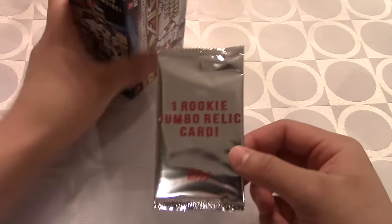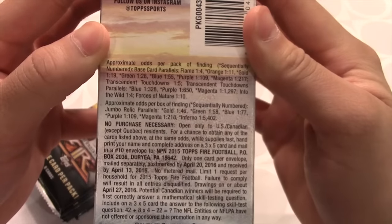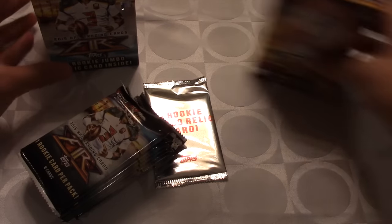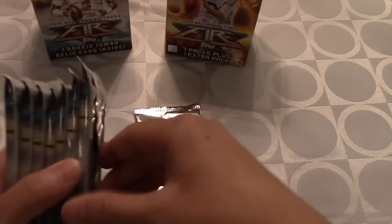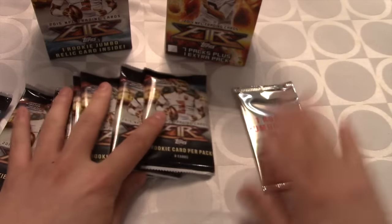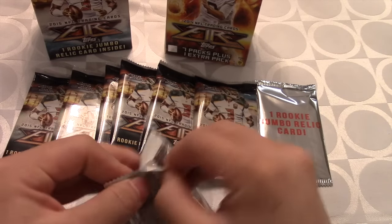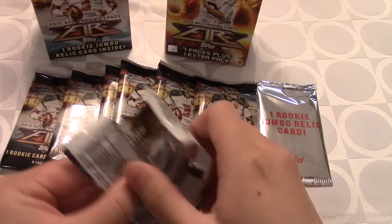This one's gonna be our jumbo rookie relic — this one does feel pretty thin but hopefully we get some great pulls, maybe some signatures. If you guys want to see the pack odds, let me just go ahead and close the box — you guys can take a quick look at the pack odds right here, pause if you want. We got Jameis Winston on the back plus Johnny Manziel. We got seven packs to open up, so here they all are. We'll leave this as our topper and jump right into our first pack.